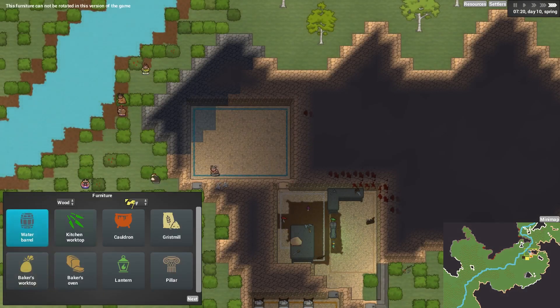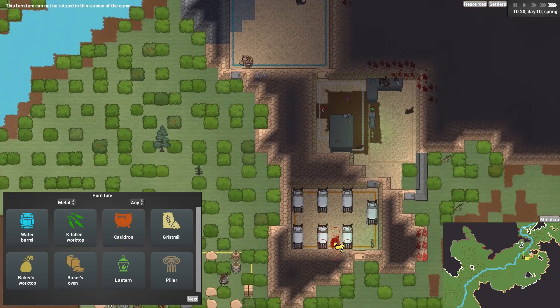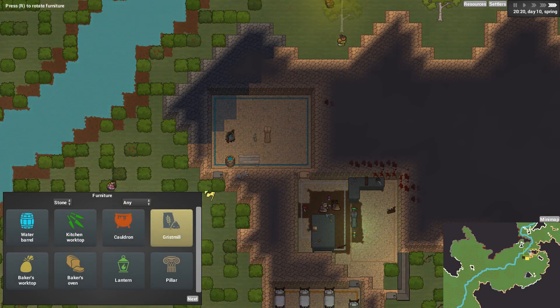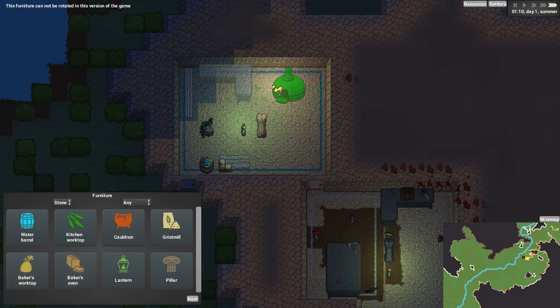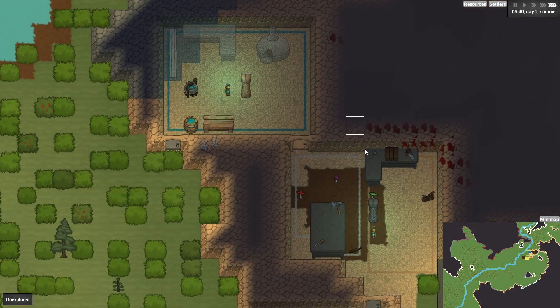Choose furniture. First of all, I'll put a water barrel right next to the door so they can fill that up easily. We've got a cauldron in storage so we can put that in. I don't think we need a pillar for this room, but I'm going to build one anyway — I'm very nervous about roof collapses these days. Kitchen worktop, gristmill, baker's worktop, oven — that's plenty of stuff.